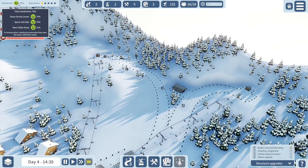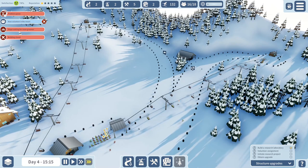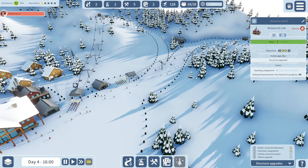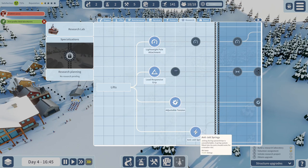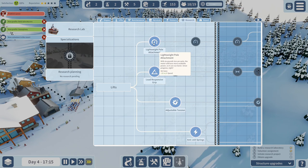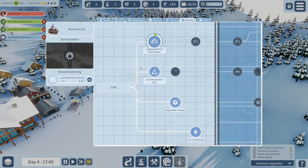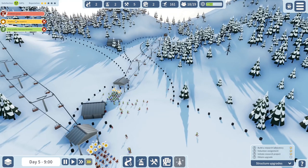Once the research lab is set up with volunteer assignment, we can initiate research projects and obtain upgrades. Let's check the research options: 'Adjustable tension' gives ski toes minus two wear and tear and chairlifts minus two wear and tear. 'Light wood pole' gives ski toes plus 20 meters per second. 'Load the responsive grips' gives plus five max gradient. Let's start doing all this research. There are lots of skiers over here - lots of them.